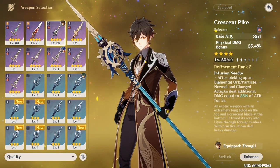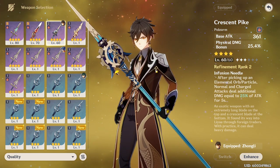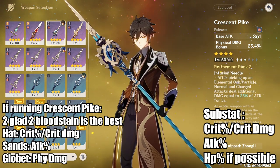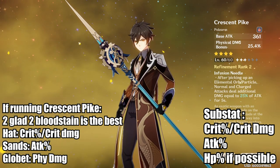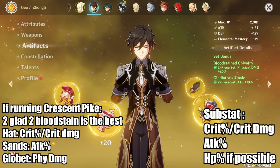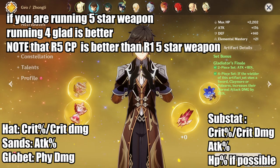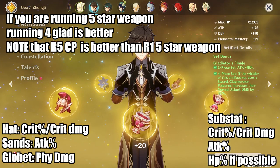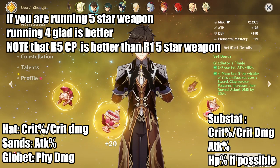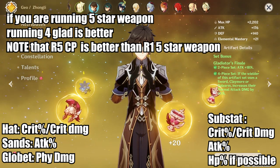The final build is the physical DPS Zhongli. Interestingly, there are two different ways to build this. If you're running a Crescent Pike, your artifacts should be 2-piece Gladiator and 2-piece Bloodstained Chivalry with a physical damage goblet. But if you're running a 5-star weapon instead, you'll actually run 4-piece Gladiator if possible — the math turns out that this is better. Either way, you will still be running a physical damage goblet.